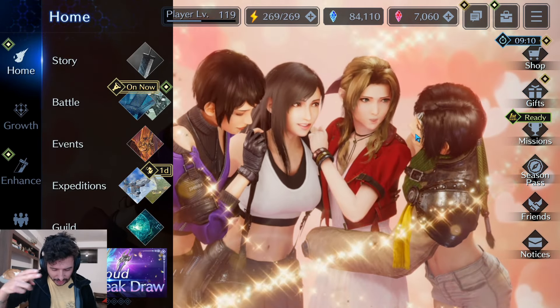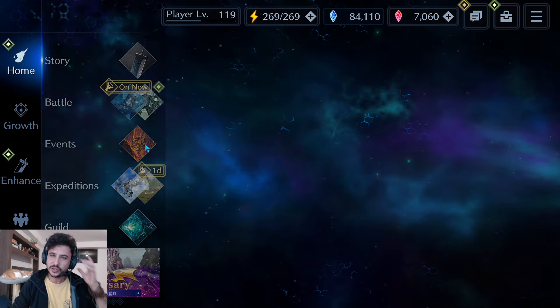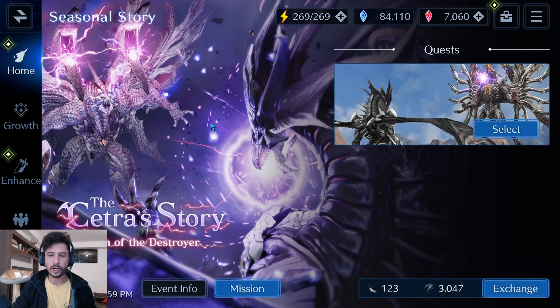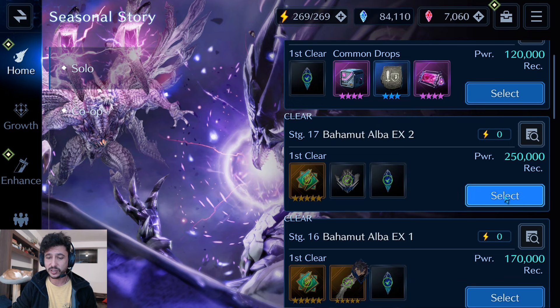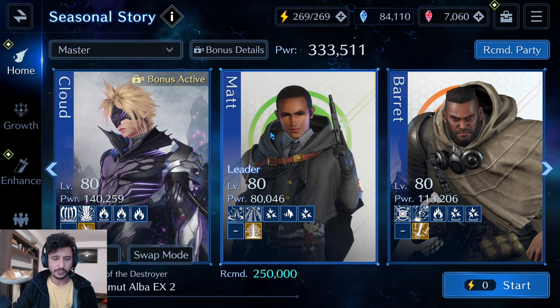Ahoy friends, Rider here and welcome back to another Final Fantasy 7 Ever Crisis video. Today I'm going into the events and taking on the EX2 Bahamut Alba fight. This fight is pretty fun so far, and it's definitely going to be interesting to see the EX3.